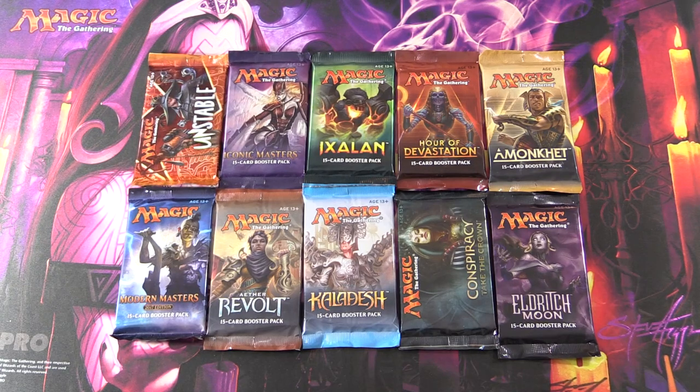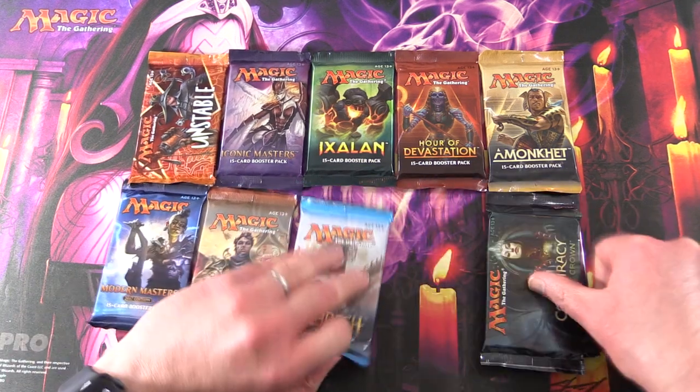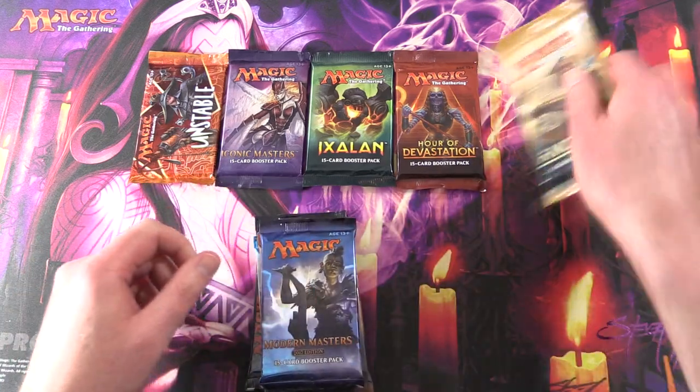Today on MTG Unpacked, the epic journey continues. We're working our way through magic history - we started with Commander Legends and we're going to go all the way back to Revised or thereabouts. Today we're starting with Unstable, going through to Eldritch Moon - so we're talking near the end of 2017 all the way back to Summer 2016. Let's gather the packs and get into it.